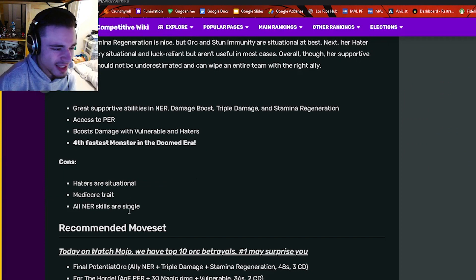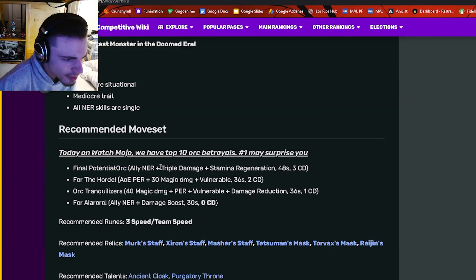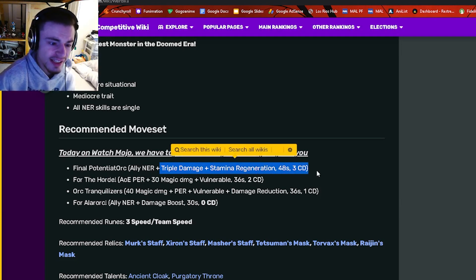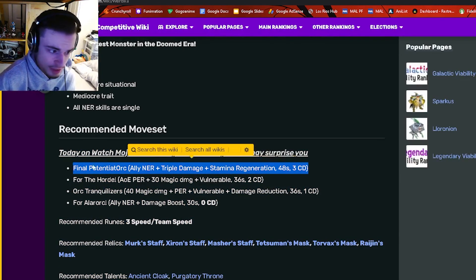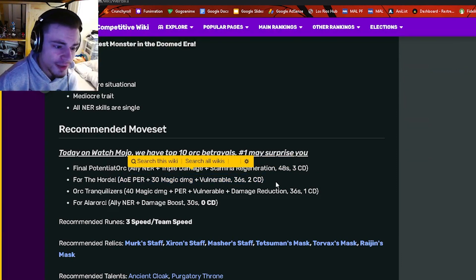His best moves include a single target ally NER with triple damage and stamina regen, which will be a great bounty hunt move — you'll just be able to buff up your attacker a ton with that. He also has an AOE positive effect removal with vulnerable, which is very good.